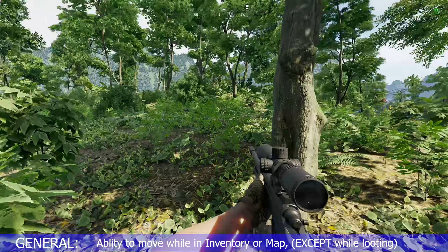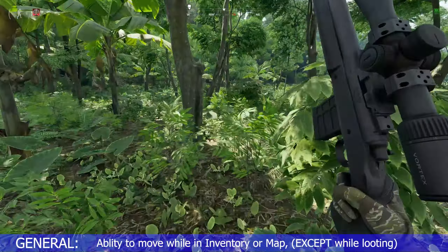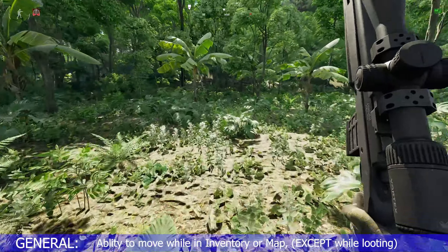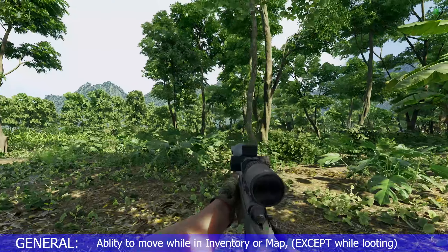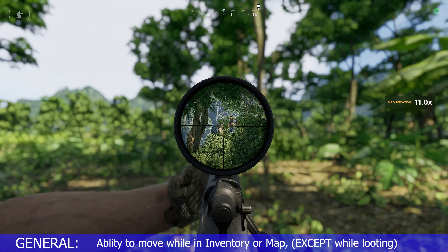It's very often that you want to check your inventory or the map for things like ammo, meds, and other items. However, in the inventory you stop moving, leaving you vulnerable, especially while being shot at. In games like DMZ, you're able to check the map and your inventory quickly while still on the move.